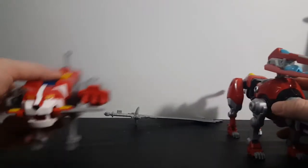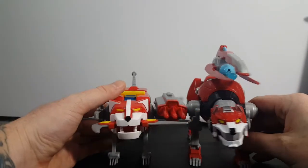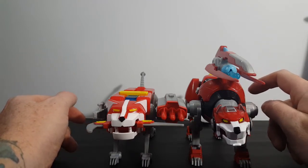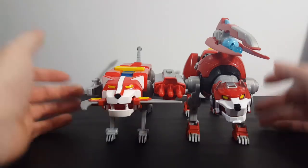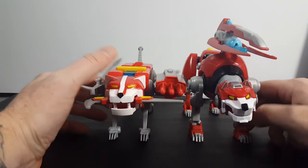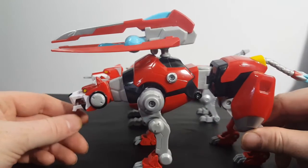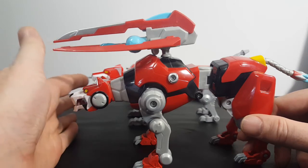The legendary red lion came with part of the blazing sword — this part came with green lion, so we'll put that off to the side. I'll be reviewing the green lion next time. The legendary red lion is slightly bigger than the classic red lion, only because of the rounded shape of the body. Because the classic red lion is squared, it looks a little smaller. Also, the legendary red lion is a little bit longer than the classic red lion — on camera it looks like it's by a lot, but actually that's just because of the distance.